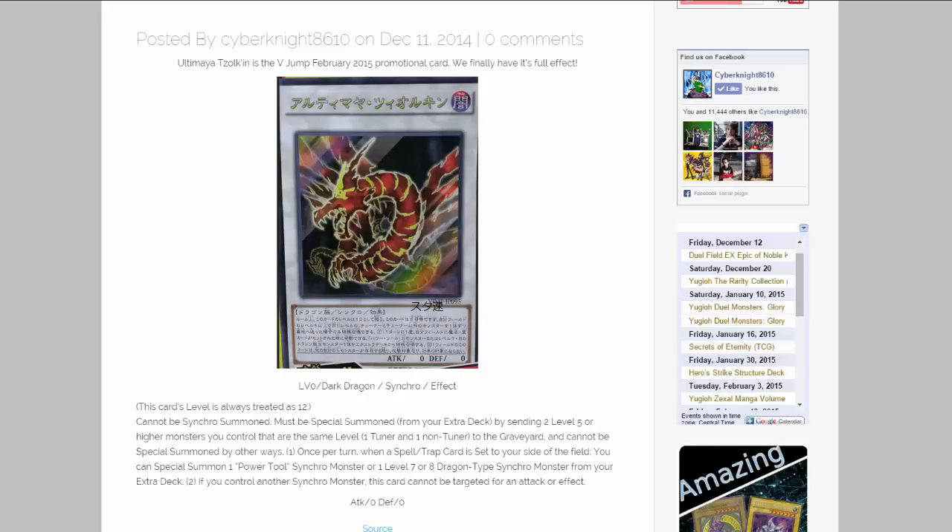As you can see, it works with all the different signer dragons, including Power Tool Dragon. I don't think there is a true form for Power Tool Dragon for the monkey yet. This is a card that Rex uses in the manga itself, so it's pretty cool to see this.